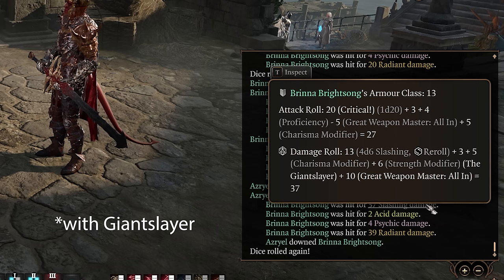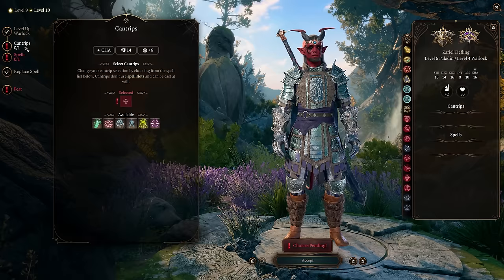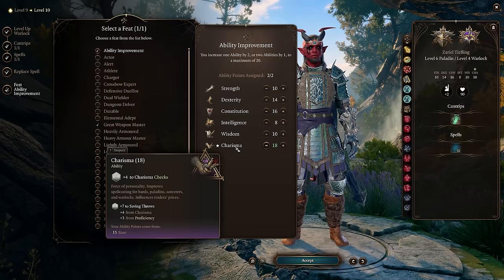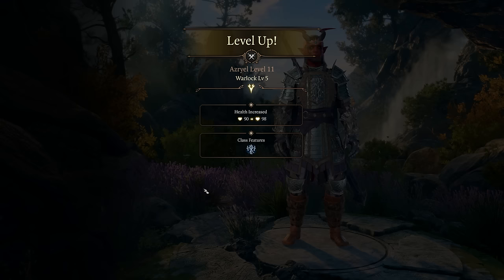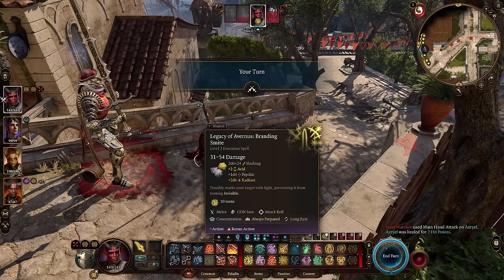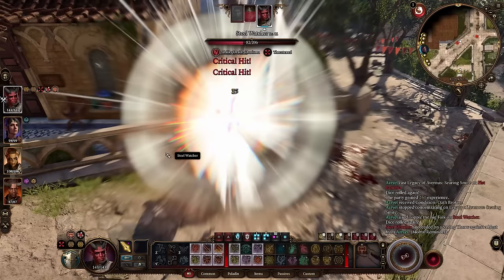There's one final advantage we get from this a couple of levels later. At Warlock level 4 we get another feat, so we'll pick two more points into Charisma — bombing that to 20, or eventually 22 if you can get the mirror. Once we reach Warlock level 5 or character level 11, we get Deepened Pact, which adds an extra attack with Pact weapons. And for some reason this currently works on top of the extra attack you got at level 5 with the Paladin.